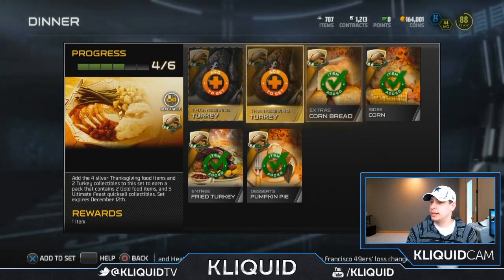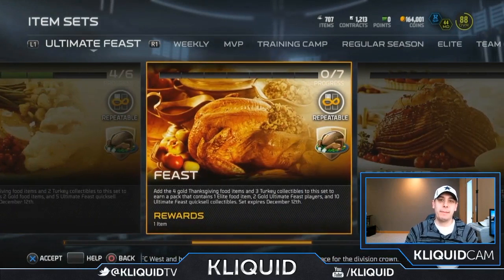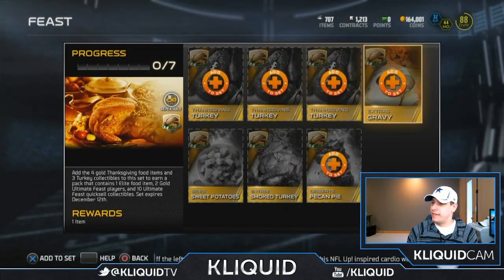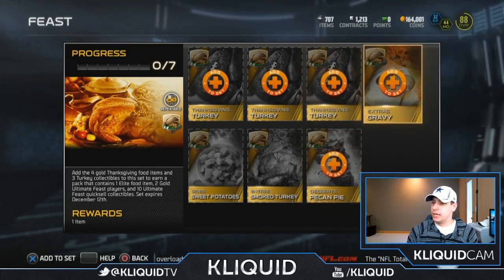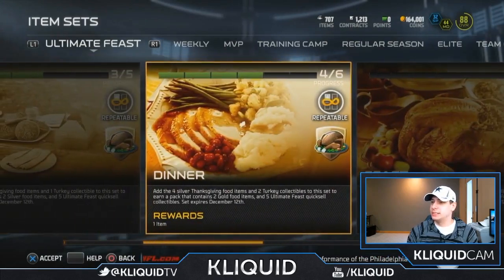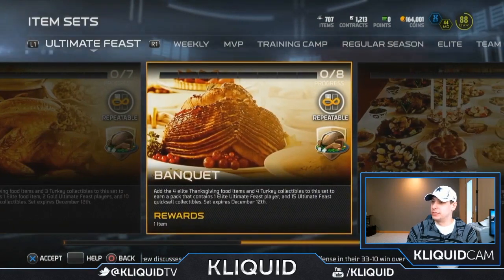This dinner set — I only have to put in the turkey, so that's good. We'll be able to complete that over the next couple of days. Possibly you might see it pop up on my channel later this afternoon. I want to try and do each one of these sets if I can, just to see what's in them and see which one is the best of the grouping. Then we've got feast, which it shows that I don't have any of them, but I actually do have extras gravy and desserts pecan pie. So hopefully we'll be able to come across smoked turkey and sweet potatoes to do that set as well. It's kind of interesting — some of them have 7, some have 5, and some have 6. Really kind of weird that they made it such an odd amount. And then this one's got 8.